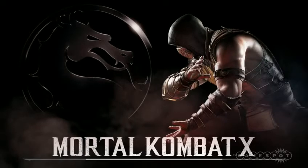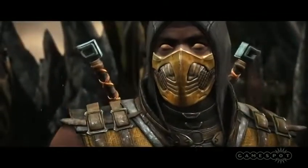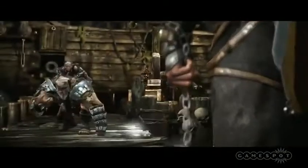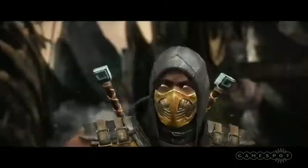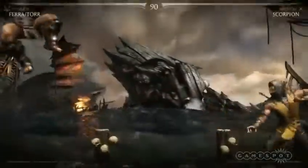So it's not just aesthetics then, these variations. So how does it change it? Is it different moves you can do? Yes, exactly. There's a number of unique moves that each variation has that the other ones don't. You notice Scorpion right here — he has these swords on his back. Only that version of Scorpion has swords on his back.